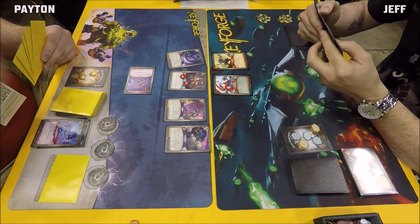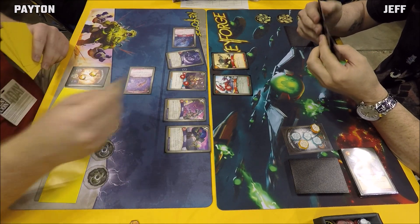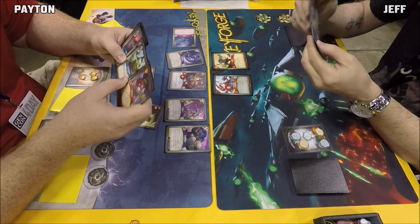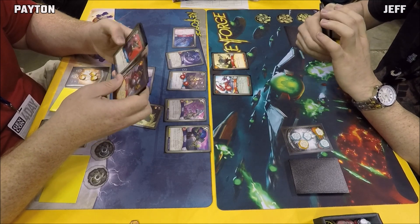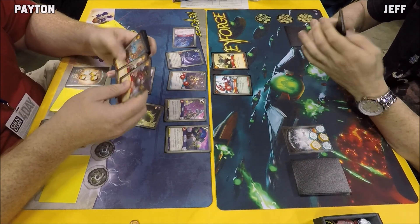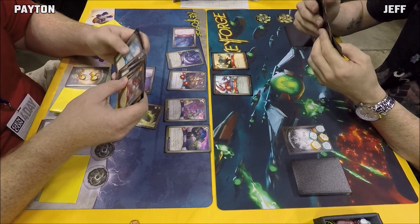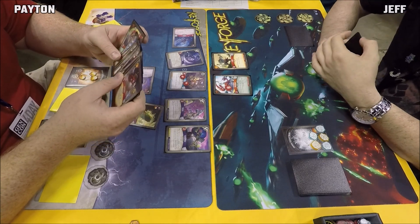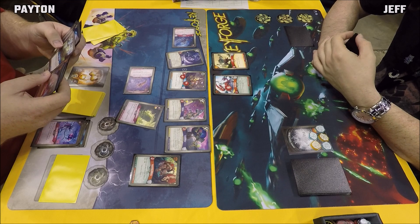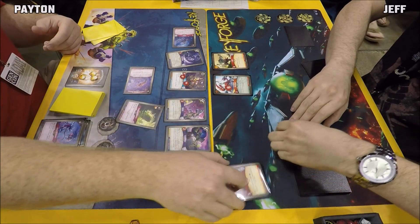Peyton acknowledges a misplay — he should have had Tolas out first — but won't ask for a take-back. He then plays Creeping Oblivion, purging two cards from Jeff's discard pile and gaining an Amber. Looking through Jeff's discard, which has been seeded a bit by Sound the Horns, Peyton spots Library Access. He decides to purge the Hunting Witch — a good call given Jeff has two Regrowths and a Key Charge in his deck — and also purges Library Access before it can be played. Library Access getting purged without being played feels bad for Jeff.